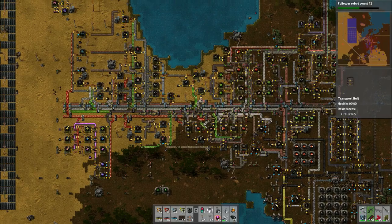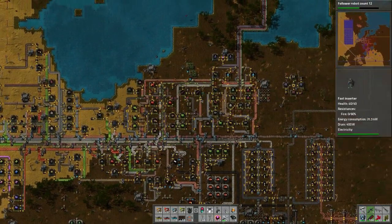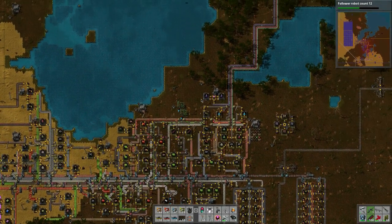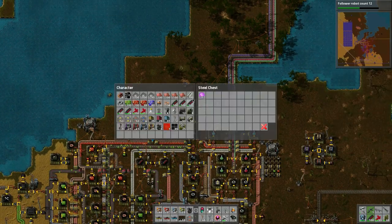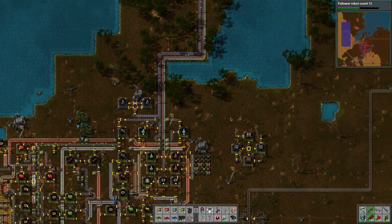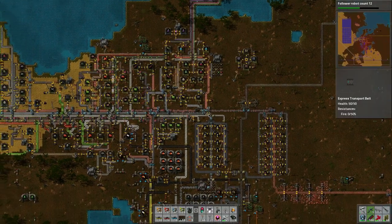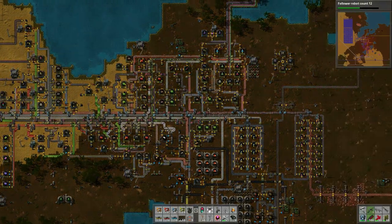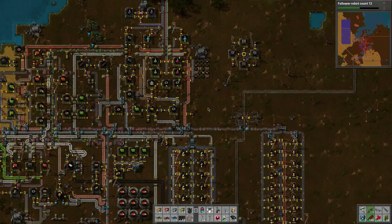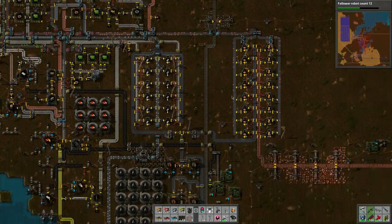I zoomed out just to show off the base and the complexity. I just say how I love the game and the complexity - it's just great. I look in to check if I need any more alien artifacts, and I figure I've got enough. What I've been doing is collecting them by killing biters because they've been encroaching on the base - to combat that I've been slaughtering them and keeping them away from my walls.